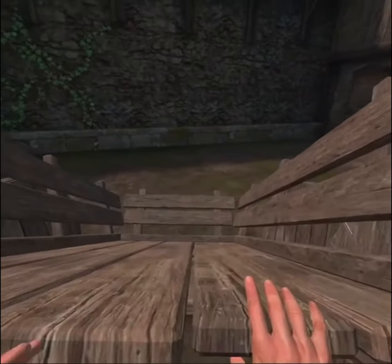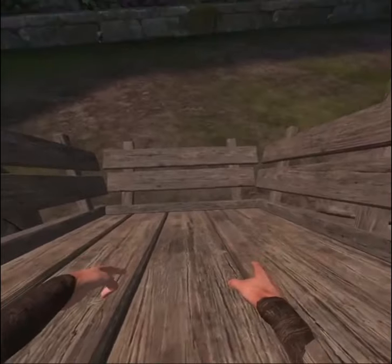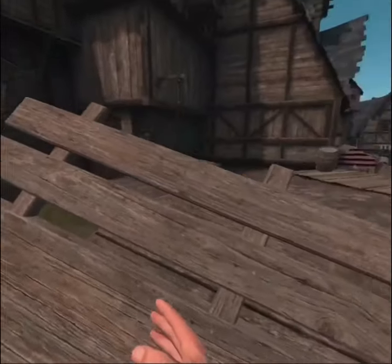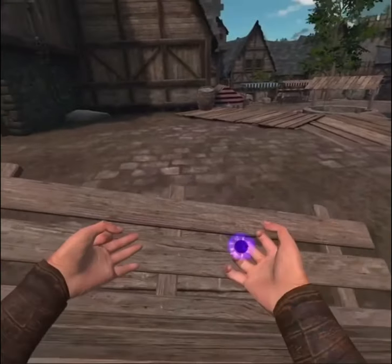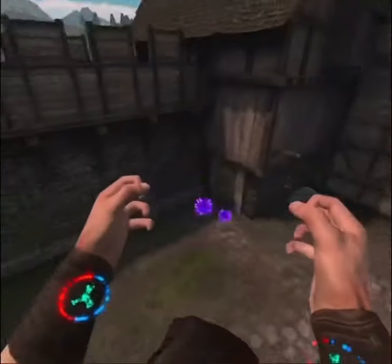Then grab it. What you're going to do is basically put it in your neck and then walk forwards. Once you've got it pretty much inside you, select the gravity spell and put both hands inside.